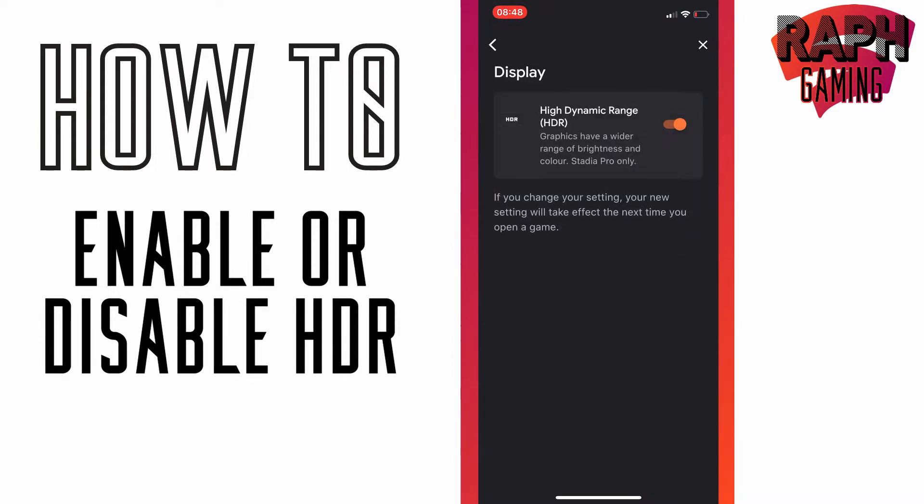Here you can see it shows you the high dynamic range HDR. Graphics have a wider range of brightness and colour — Stadia Pro only. So you can turn that on or off, and this all depends on the device you're using, or the monitor or your TV, if it is supportive of HDR.